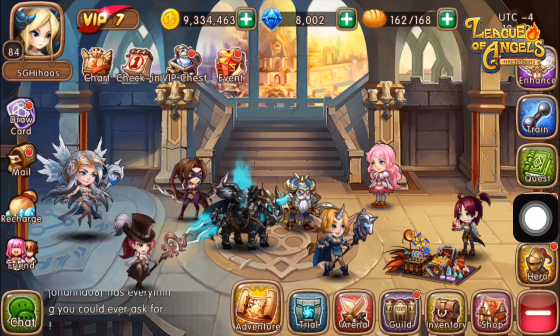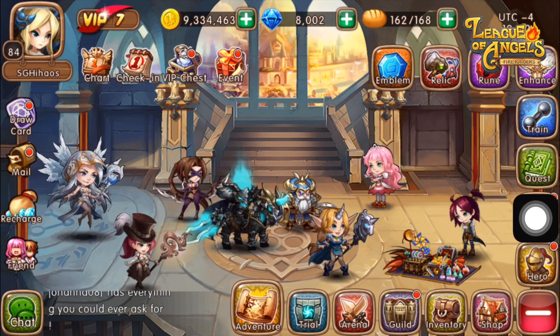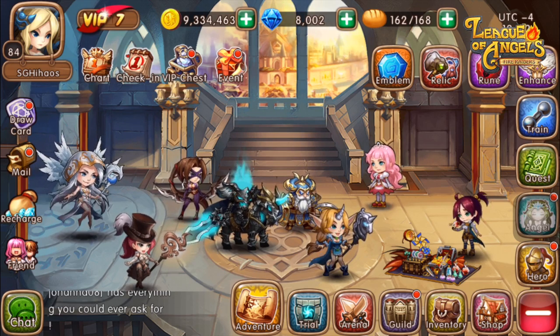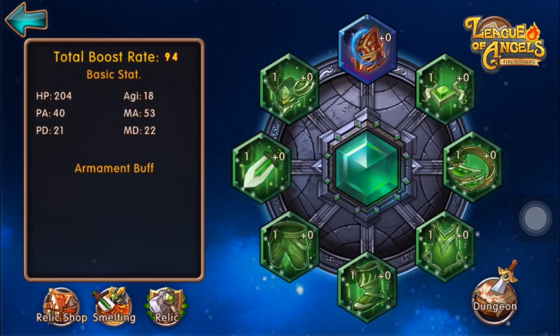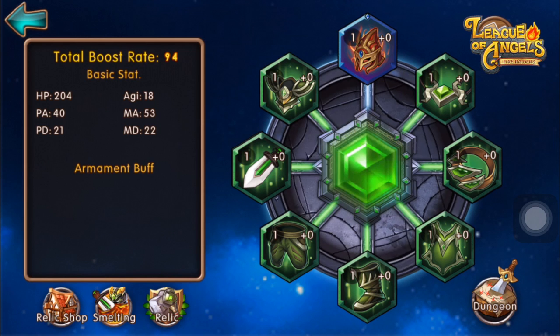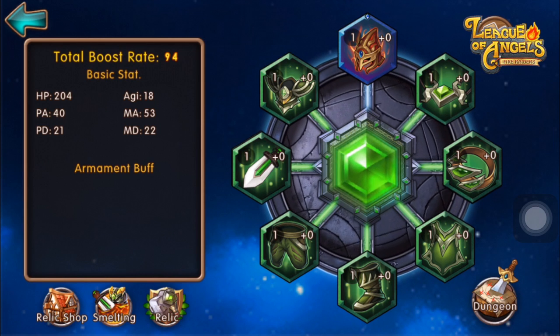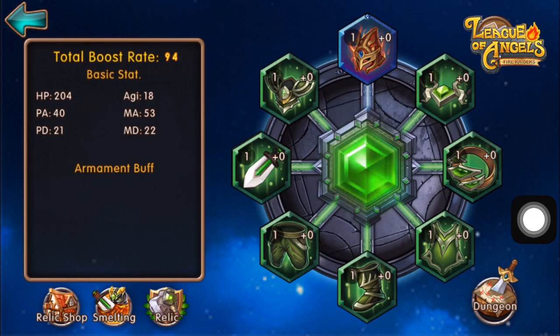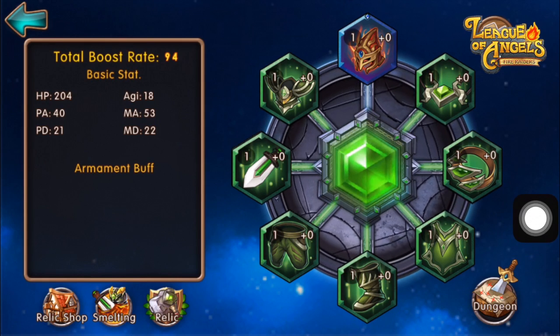Talking about the Relic system, are you guys excited? The Relic system in LOA is uniquely crafted and designed to allow you to boost your team's offense or defense with the set bonuses provided by the Relics. These Relics affect your entire army of heroes, giving them increased BR rating, stats, and armament buff. We'll talk about that in elaboration.